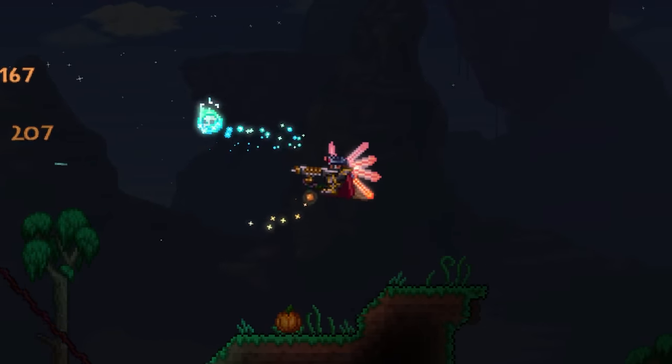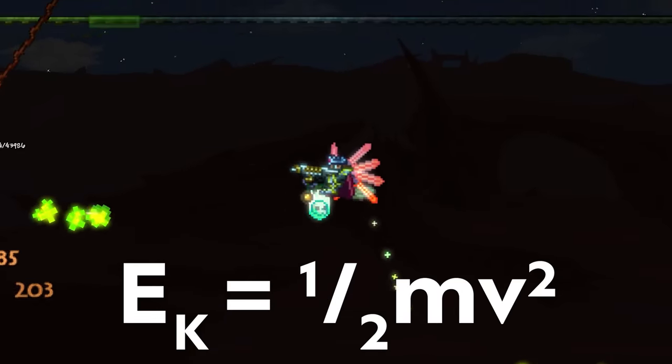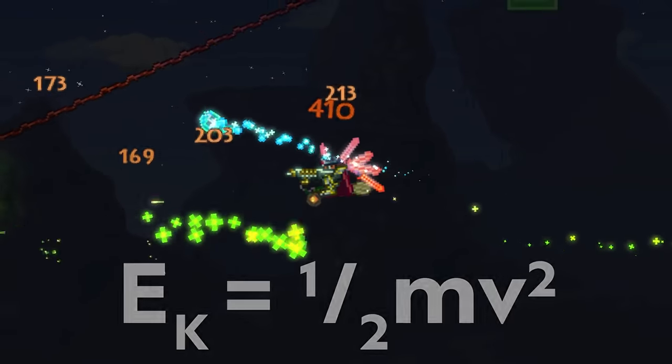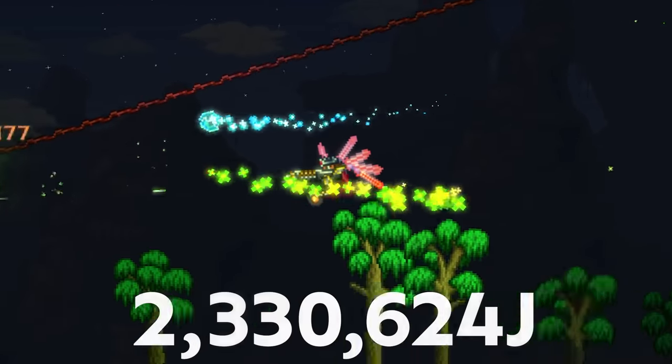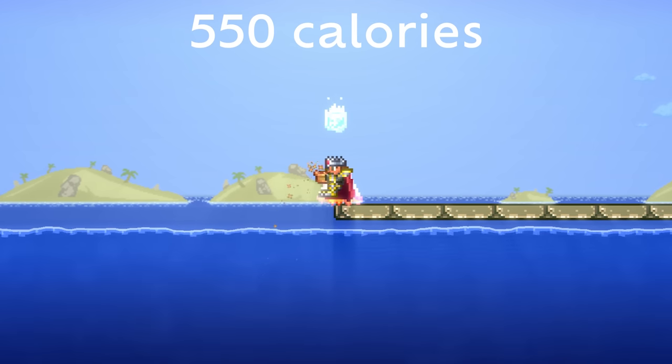Now we just need to find the energy. To find the energy of a platinum coin traveling at 64 meters a second, we just plug it into the kinetic energy equation. Working that out gets us to around 2.3 million joules. So how much is 2.3 million joules? Well, it's about 550 dietary calories, or kilocalories.